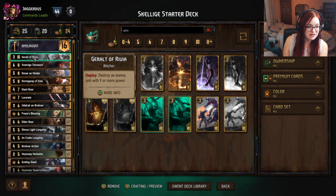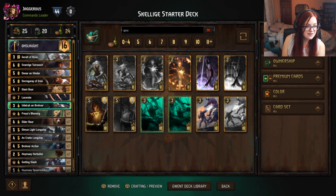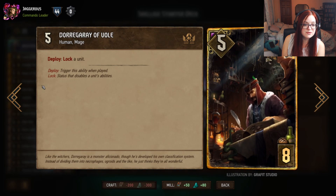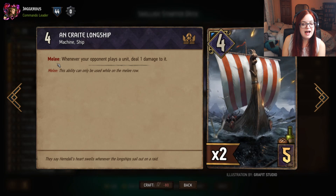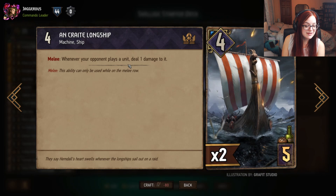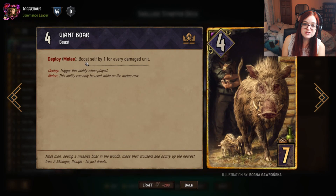Then we have Donna — a five strength unit that does two damage, but if you have Bloodthirst two he deals four damage instead. Dora Gray is a lock: play this and you can lock a unit, which disables its abilities. In this deck we have the Uncrate Longship — play this on the melee row and whenever your opponent plays a unit it deals one damage to it, which is also really good for Bloodthirst. If it gets locked, it won't trigger.